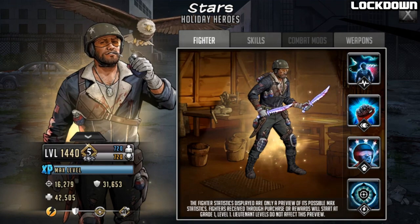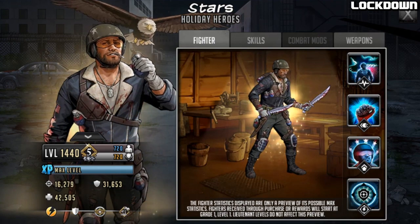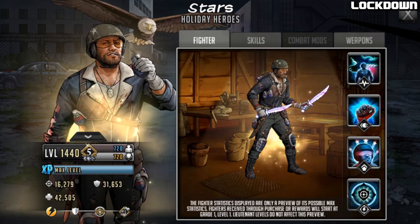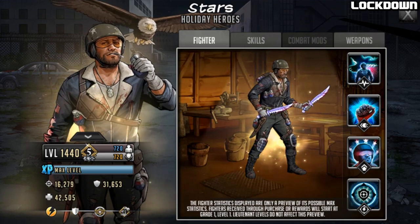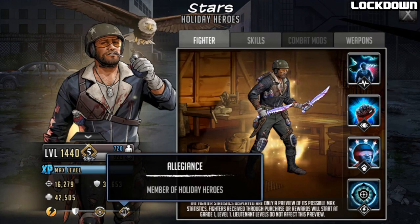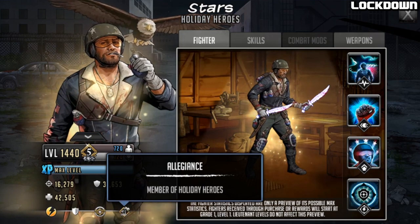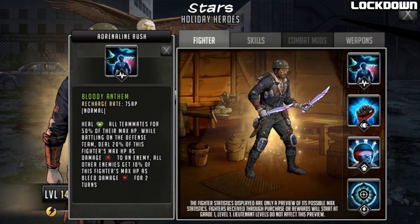Looking at the stats at level 1440 limit break three, he has 16,279 attack, 31,653 defense, and a massive 42,505 HP. He's obviously a fast character holding those blades, going to be a tank — Gold Mythic of course — and another character to join the Holiday Heroes allegiance.